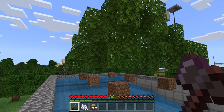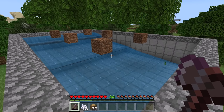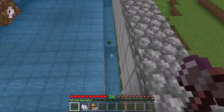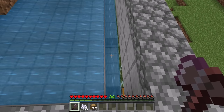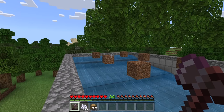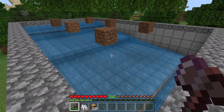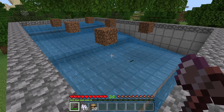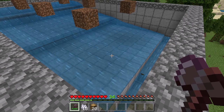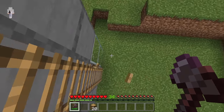After you've broken all the logs, all you need to do is wait. The leaves will start to disappear. Whenever a sapling or other item falls into that water, it will get pushed into the collection system. By the way, although some items may drop onto a block, the majority of them should drop into the water. Whenever you want to collect the loot, all you need to do is come down here — it will all be in this chest.